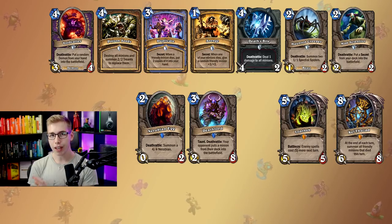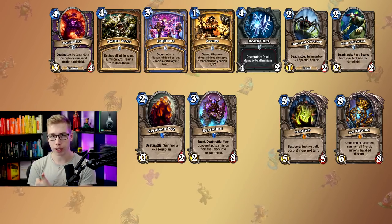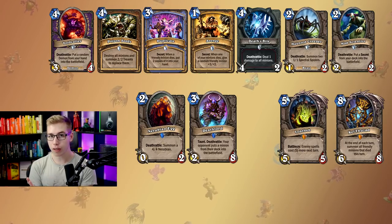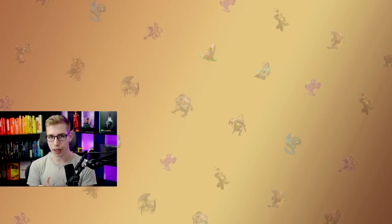Just to mention it quickly: the dust cost at the end is for 2 copies of each common, rare, and epic, and obviously only 1 copy of each legendary. If you want 2 copies — most of the time you don't even need 2, just 1 — the dust cost might even be lower than what I display here.